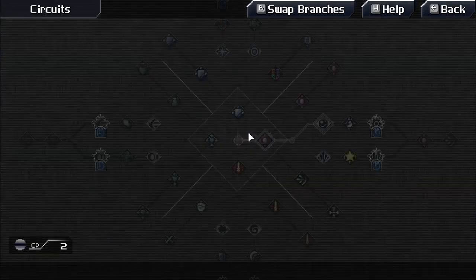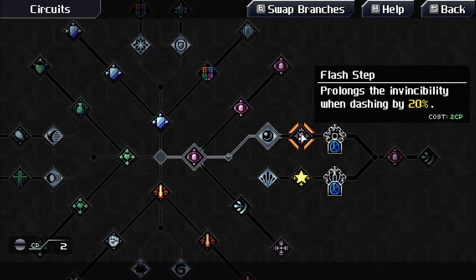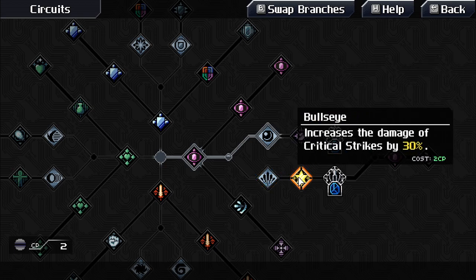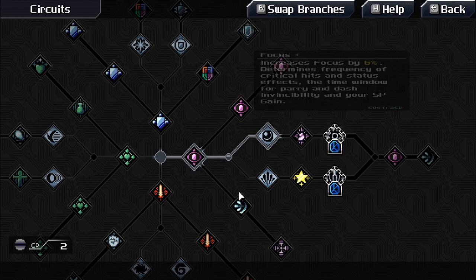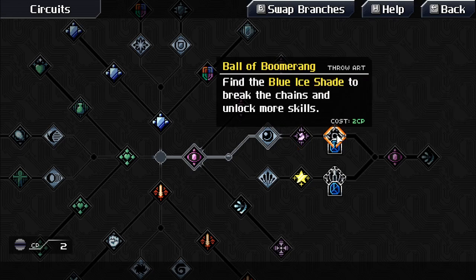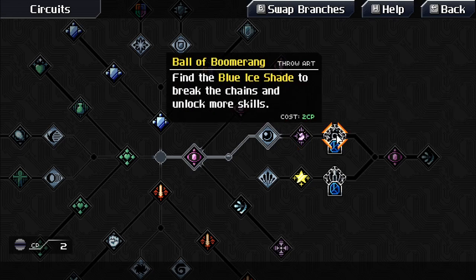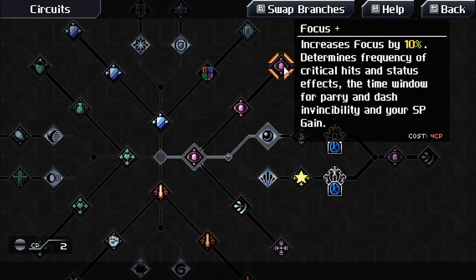Looking at the circuits/skills. One increases visibility when dashing by 20%, another increases damage of critical strikes. Probably should get the crit damage one. There's also something about Blue Ice Shade to break chains — don't have that yet, should find out about it later.